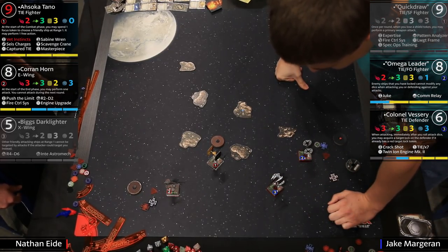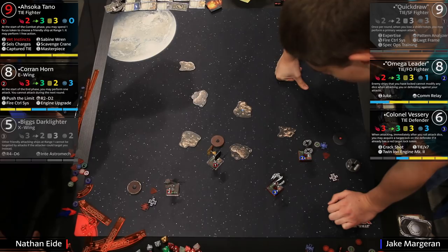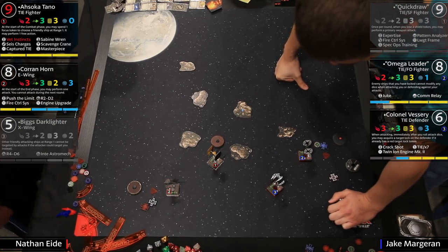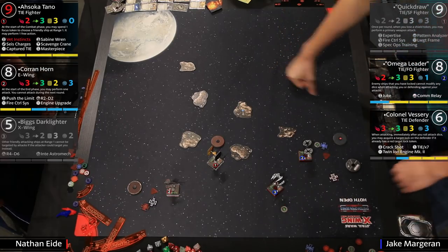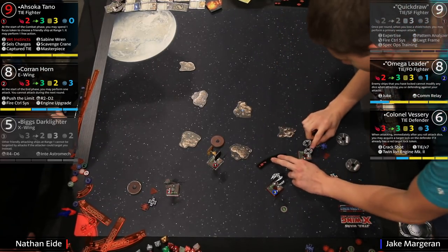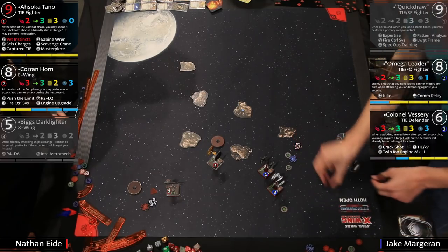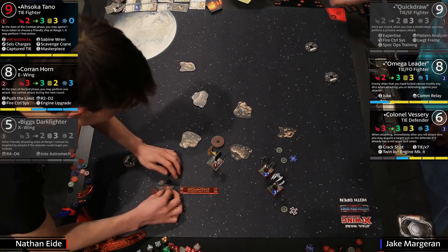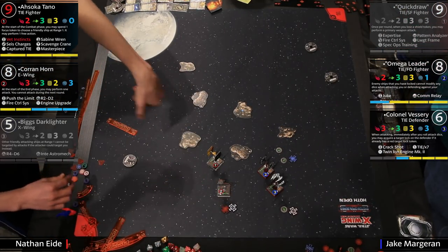Is this the moment everything's going to go down? We'll see — a slight bank from Vesery. Corran is probably going one or two forward with a one-turn from Ahsoka to get the free action. Then there's positioning tricks — as an example, if Corran goes one forward and Ahsoka goes one left turn, Corran can just focus and Ahsoka gives him two actions, so he could boost and barrel roll to the left, getting out of Vesery's arc but at range one. Hard to pin Corran down.